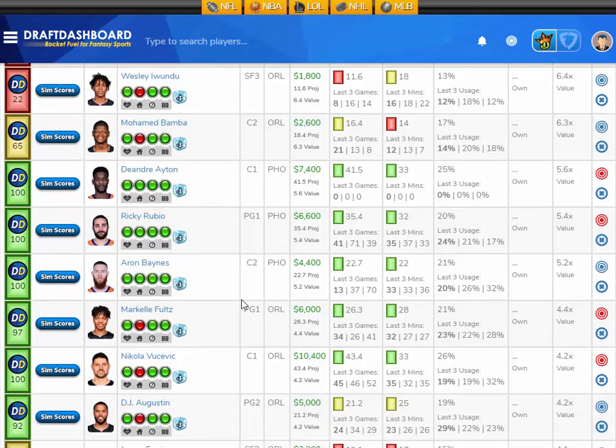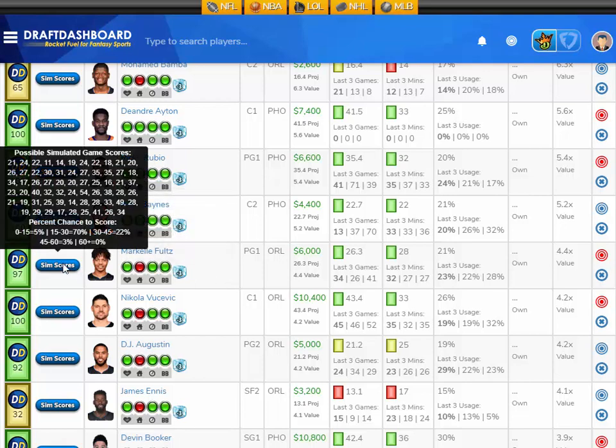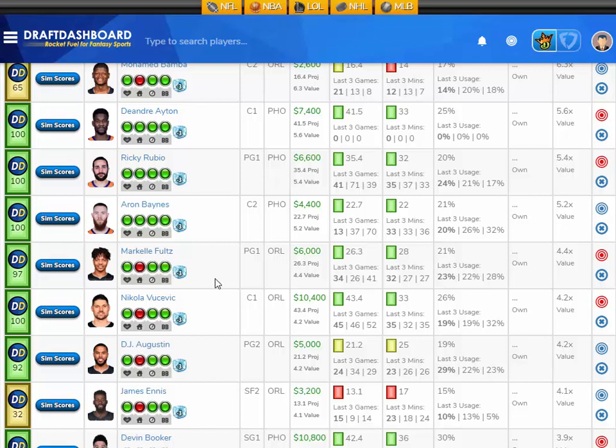Moving up in salary, I like Markel Fultz, projected at 26.3 fantasy points here tonight — that's 4.4 times value. He's 6,000 DraftKings salary. His Sims scores show a 5% chance to score 15 fantasy points or less, a 70% chance to score 15 to 30, a 22% chance to score 30 to 45, and a 3% chance to score 45 to 60. Not a lot of low-end risk here — he's probably going to get you around 25 fantasy points with a 25% chance to get you 30 or more. I like Markel Fultz at 6,000 DraftKings salary.